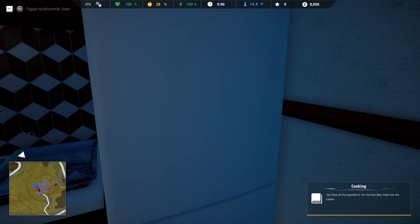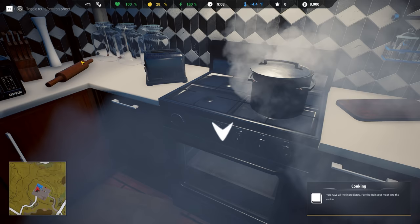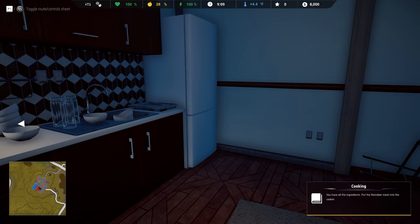So here's an inventory system. We have an ice scraper, but we need to grab some reindeer meat and throw that in there. We need to put it into the cooker over here because there is a survival aspect of the game. Really cool though. I like this — it kind of gives you a reason to play it over and over again rather than just going from point A to point B.